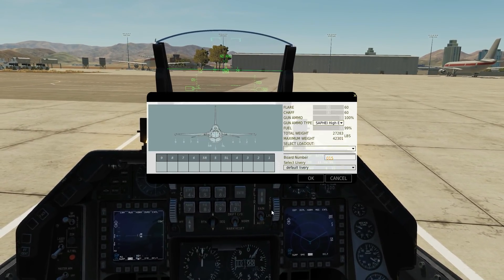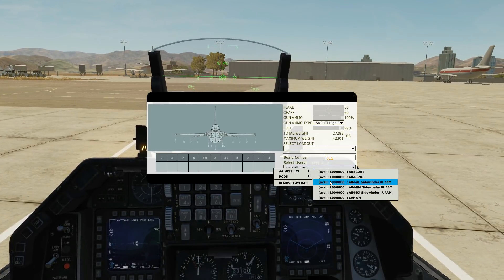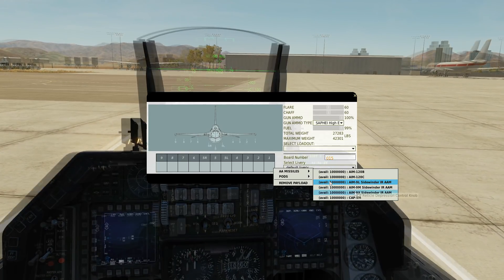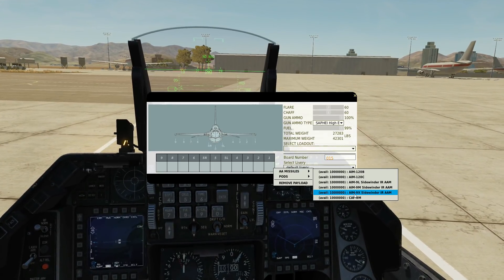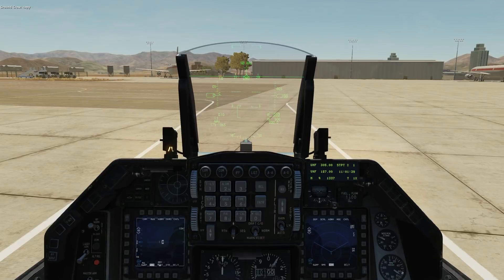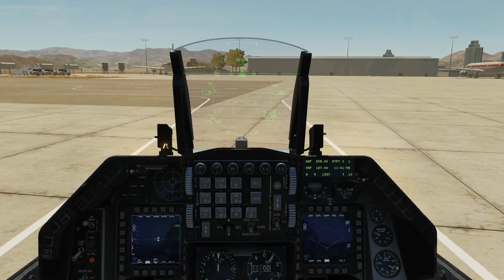On the armament screen, we can have them on pylons one, two, three, seven, eight, and nine — six total. We have the L, M, and X variants, all of them are multi-aspect passive IR sensor missiles. The X-ray is a high off-boresight vector thrust version and is optimal in a dogfight, so we're going to go for the 9X on pylons one and nine. All variants have roughly the same range of between two miles and ten miles depending on aspect, speed, altitude, and the target.